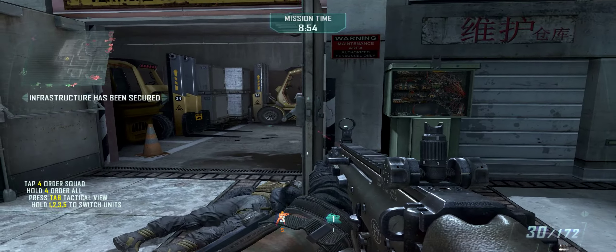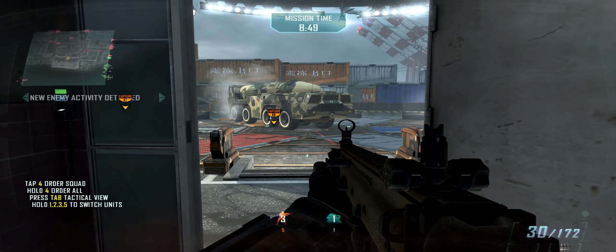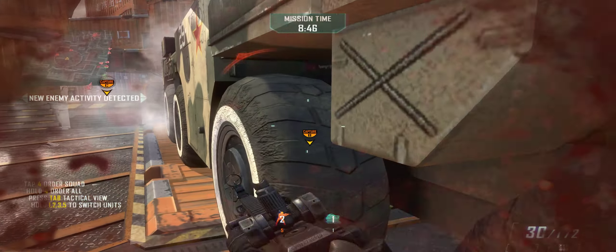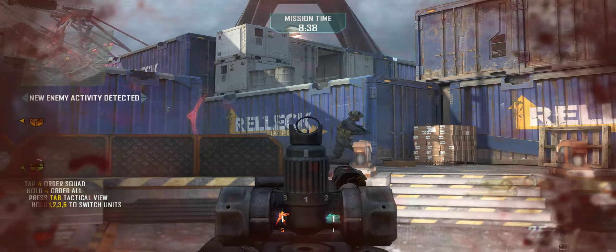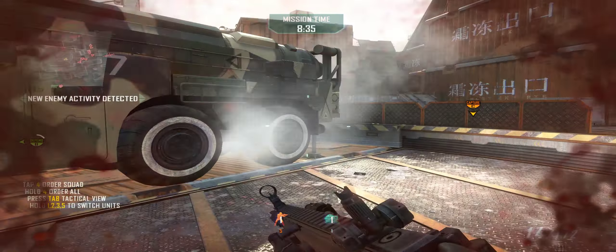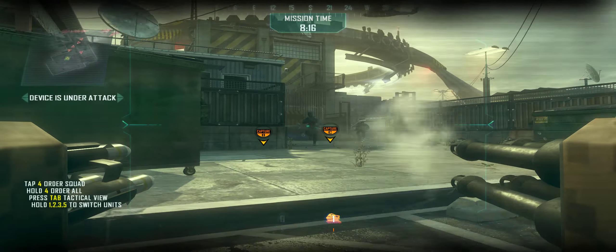ASD on ground. Pushing out from set point. That's a hit. Engaging enemy infantry. Placing scrambler unit guidance. Recalibration in progress. Element lost. ASD under my guidance. The enemy has destroyed our guidance scrambler.